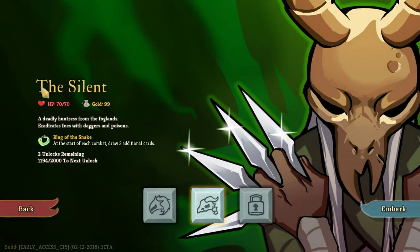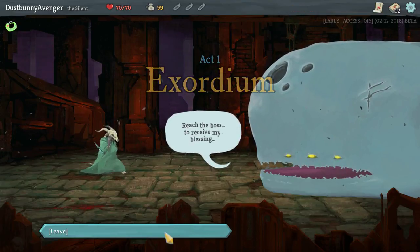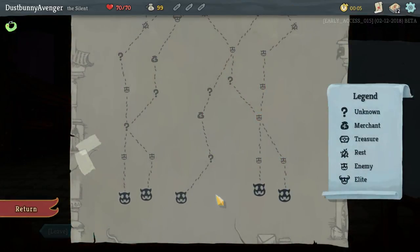Starting with 99 gold and 70 HP. We start with the Ring of the Snake. Ring of the Snake has not worked out for me in the past, so maybe we'll pull something a little crazy. Reach the boss, receive my blessing. I had to abandon a run because I sort of didn't start recording. Problem.